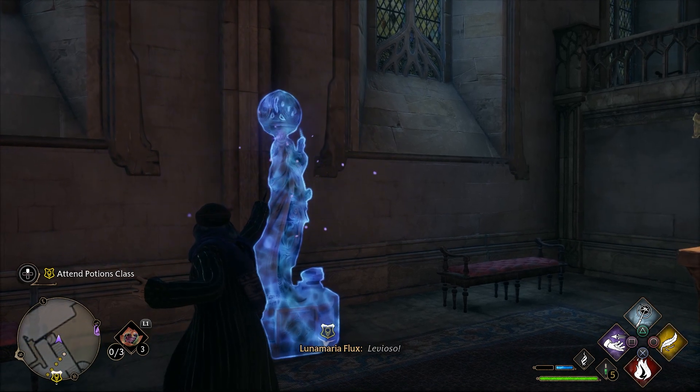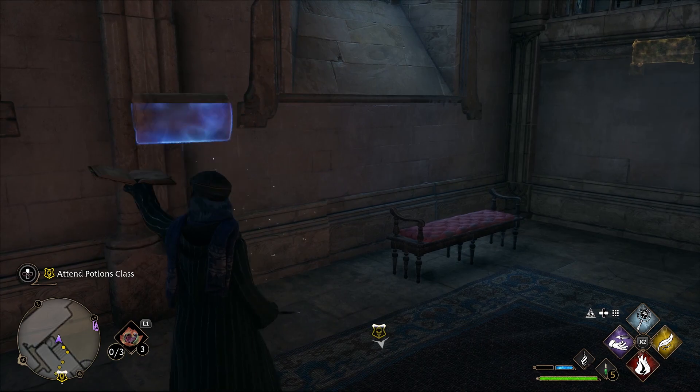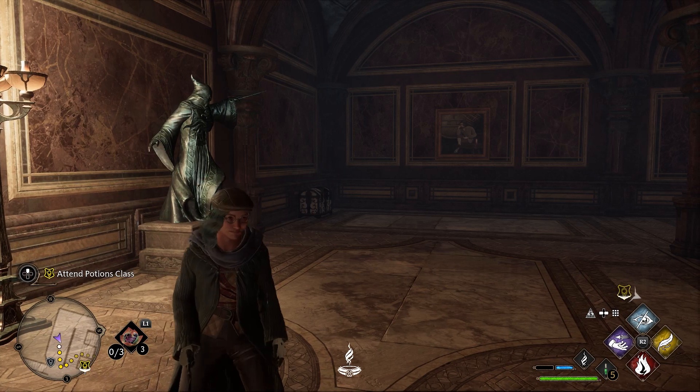If you find these little statues holding a ball, all you have to use is Levioso. The ball on the statue will float and then you'll be able to collect the field guide page.